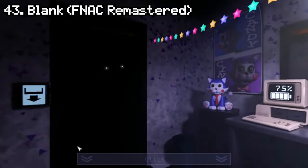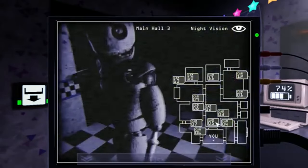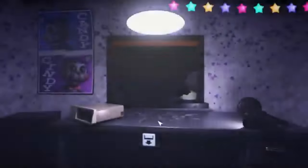Number 43: Blank from Candy's Remastered. This is pretty much the exact same jumpscare as before, except the animation is slightly better. While the animation is scarier and better quality than the original, the setup is exactly the same and there's literally no fear that can come out of it. So yeah, only slightly better than the original.